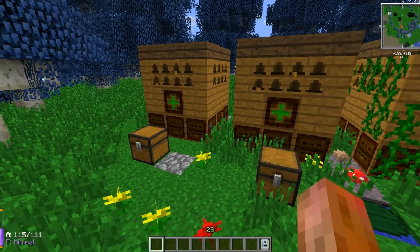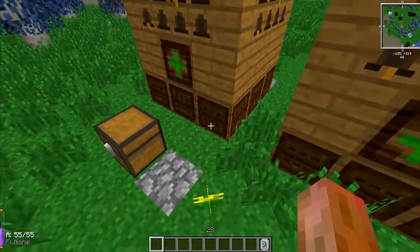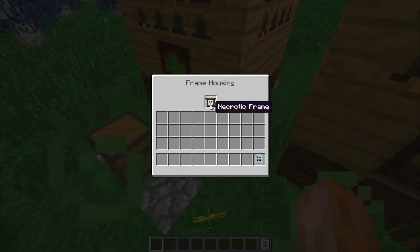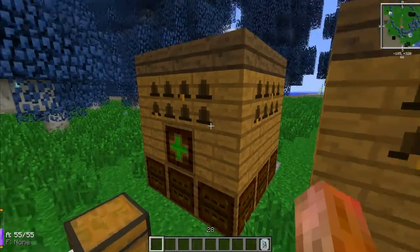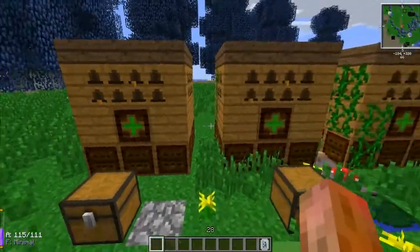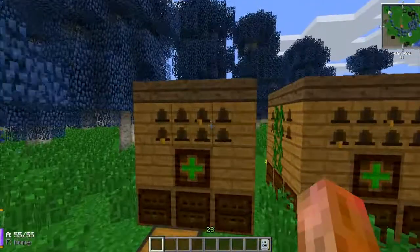For those who are new, we have nine necrotic frames in these frame housings here at the bottom, and we have a nether star in each of these mutators to guarantee that every time we breed a bee in this alviary — or in any of these alviaries — we will get a mutation, a mutated bee.